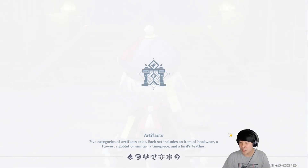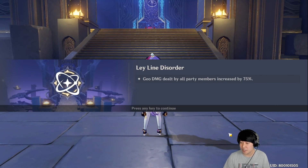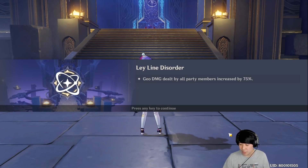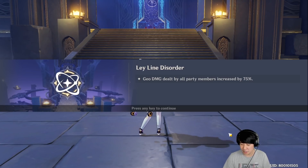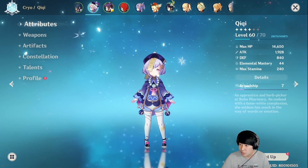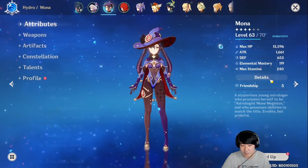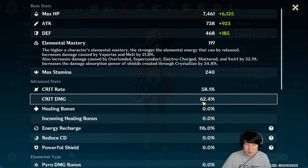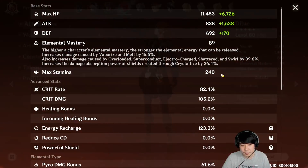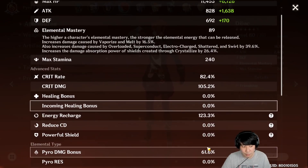I can say she has pretty good stats, maybe as a sub DPS. Only characters with the Geo element get a bonus in this domain, so it's fair to compare damage between her and other DPS. Chi Chi has 2,100 attack, 46% crit rate, and 82% crit damage — not bad as a sub DPS if you wish. By comparison, Diluc has 2,400 attack, 89 elemental mastery, 82% crit rate, 105% crit damage, and 61% pyro damage bonus.